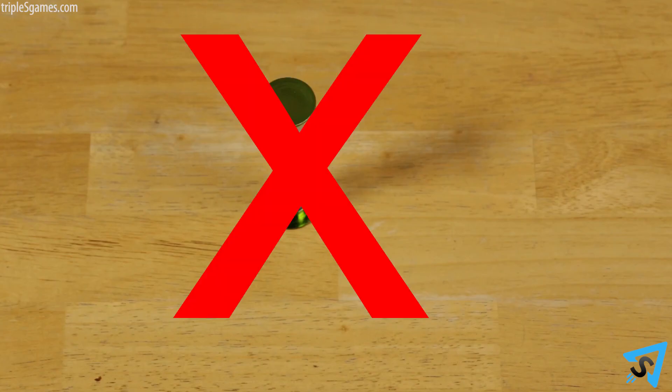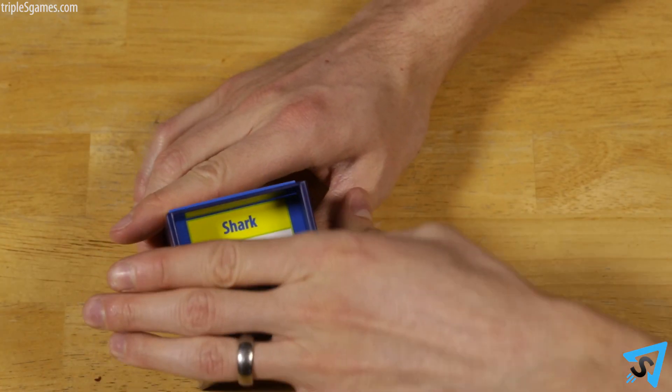Some variations of the game include: Squint Jr. Light — don't use the timer. Squint Jr. Expert — don't look at the picture of the word, but instead use whatever cards you desire to build that item however you like so players can guess it.